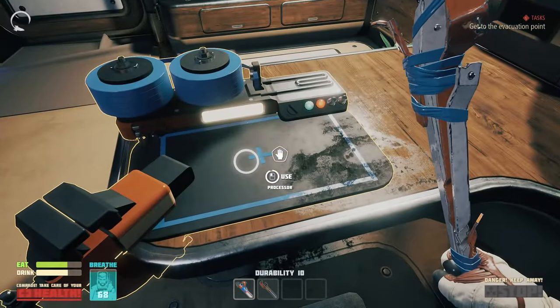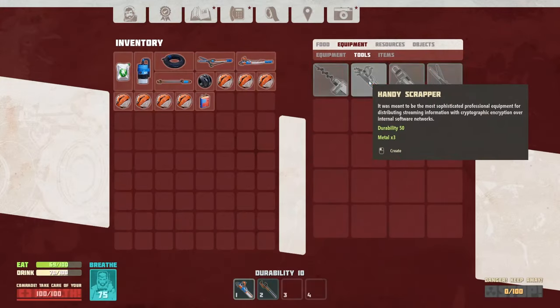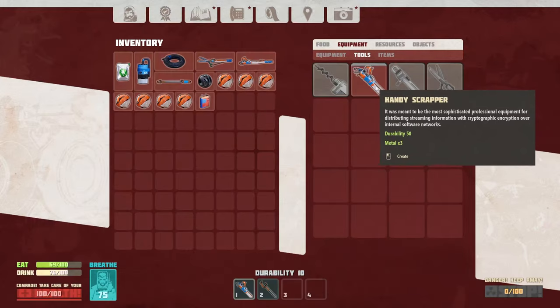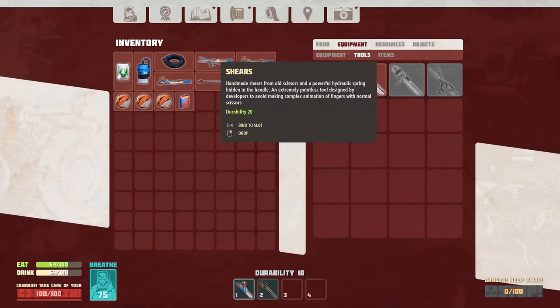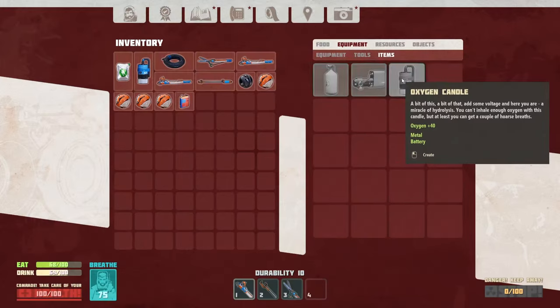Now we're freed up. We still need - alright, I'm gonna grab metal so we can make some more tools, and then we'll make oxygen, and then we'll go on a little bit of a deeper dive into collecting resources. We need another handy scrapper. We need to equip our shears - put that on three. Items - definitely gonna need more oxygen.